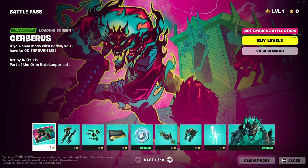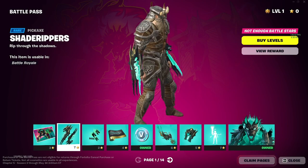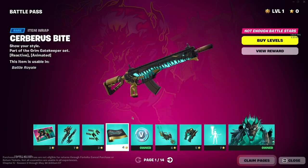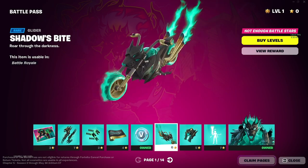I already got this, I just give it a quick test but I got the V-bucks. We got the Cerberus, we got these — like ice wolf blades I guess you want to call them. You got more emotes for the Cerberus — it's actually a pretty cool skin for your gun. Then we got the Shadow's Bite glider.